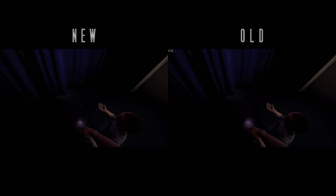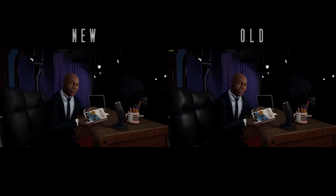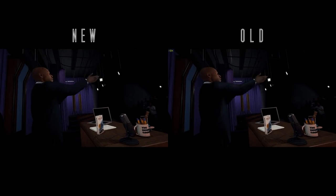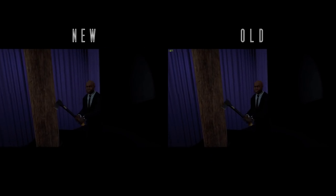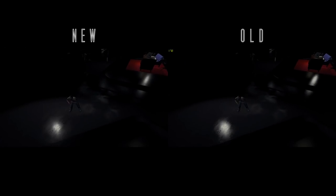I did some extensive testing with this next change and it says here that they've improved animations throughout the end game cut scenes and enemies. I went ahead and recorded the entire ending both before the update and after. I put them side by side in editing and I didn't see one change. The only thing I saw was a few timing changes, but we're talking like less than a second. So honestly don't really know what they're talking about here. If anyone else knows, throw it in the comments below.